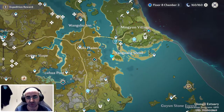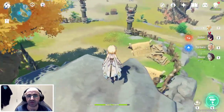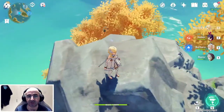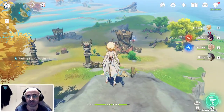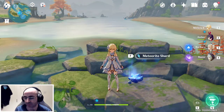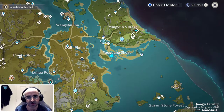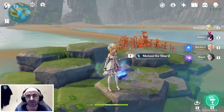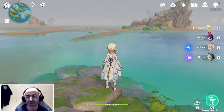Made it here on the map — you have the Hilichurl camp right there and the shard is on the other side of this little rock. Now heading east. Made it here and it's right there. Now heading southeast.